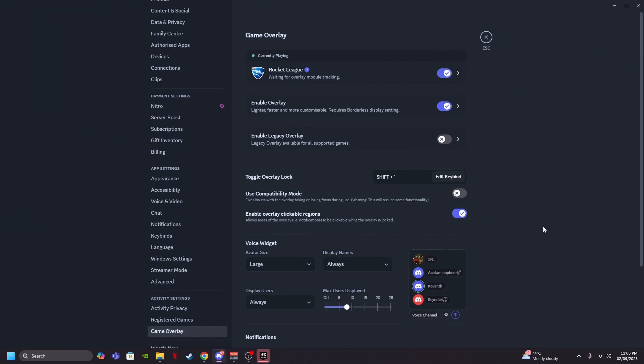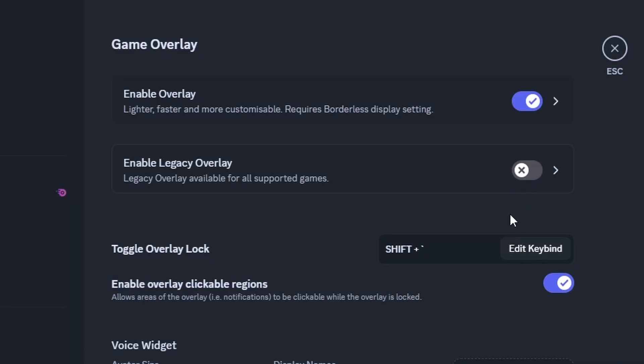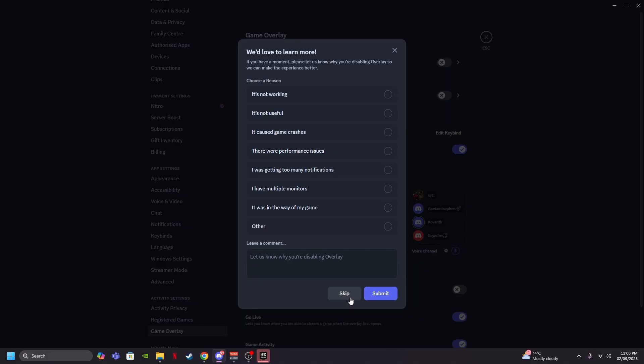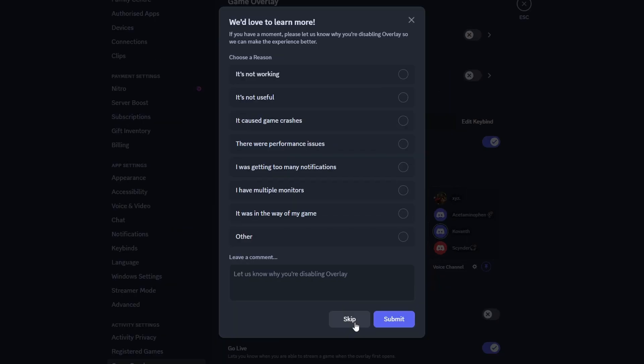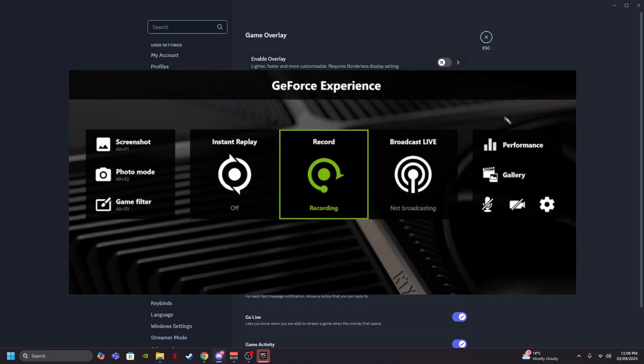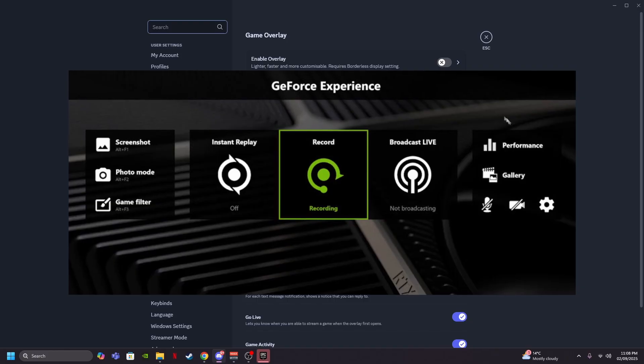Once you've done all the in-game settings, go to Discord, then Game Overlay, and turn the overlay off. Rocket League does not handle any sort of overlay well — it gives you inconsistencies and bugs which can lower your FPS. Make sure you turn that off.